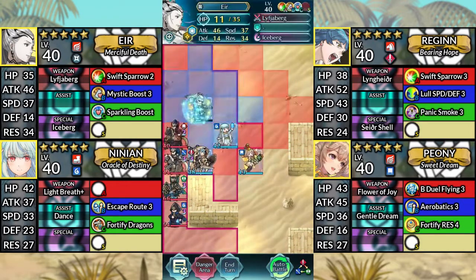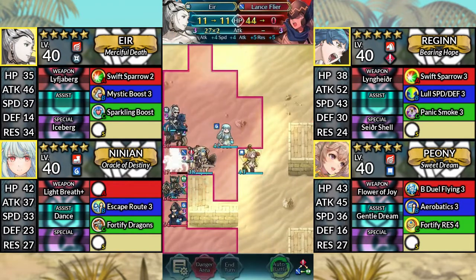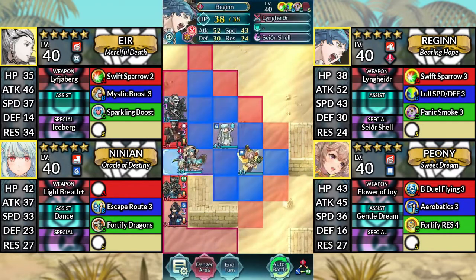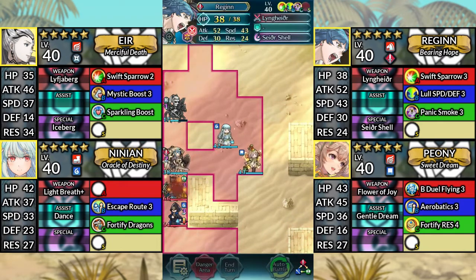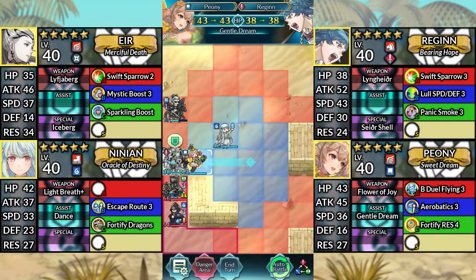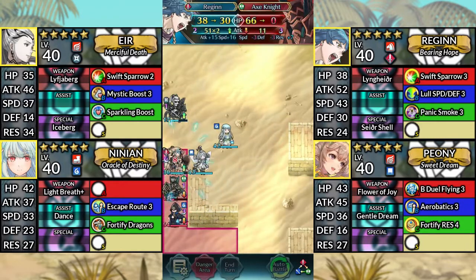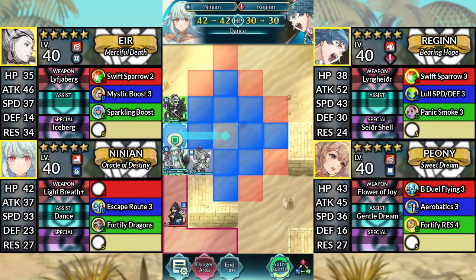For turn four, move Air to the left and attack the Lance Flyer. Move Regan to the left and attack the Red Flyer, then stay where you are. Move Peony to the left and dance Regan, then have Regan attack the Axe Knight. Move Ninian to the left and dance Regan.